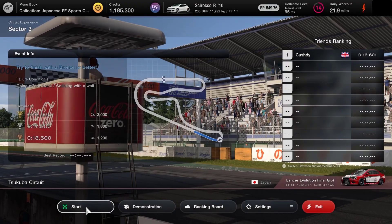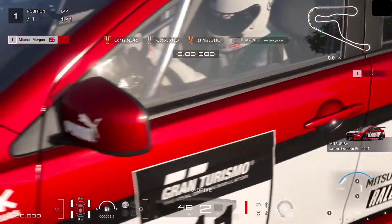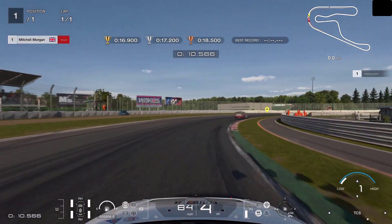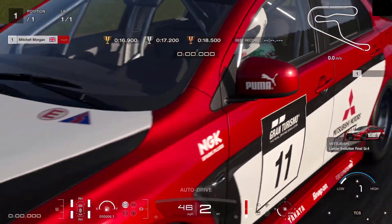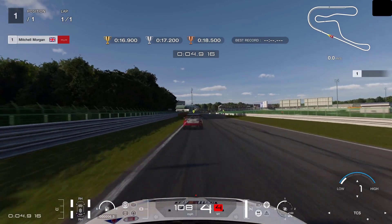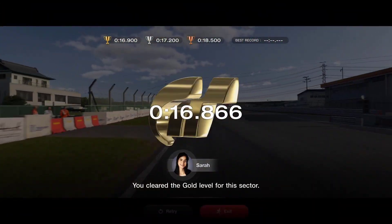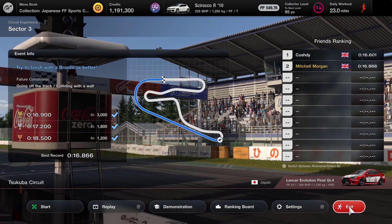Sector 3 is the straight drag down to the fast right-hander, which is actually more taxing than you think. It looks very easy but this is all about braking points and carrying the speed through the corner. It's going to be about braking, gears, balancing the car — the whole lot. May well be worth jumping into the ghost car demonstration and seeing where that car is braking and what lines it's taking. It's a little bit better — I don't think that's quick enough — oh, it is! We've got gold. I can go faster than that but I'm not worrying about it — I've got gold and that's good enough for me. Certainly more time to find.